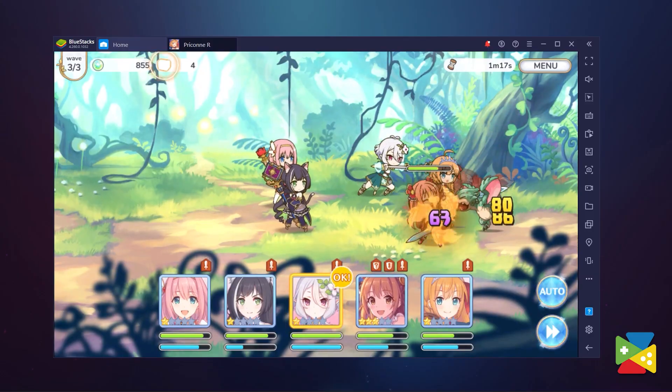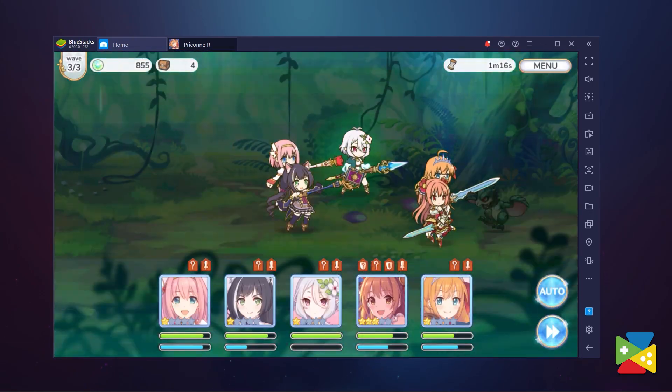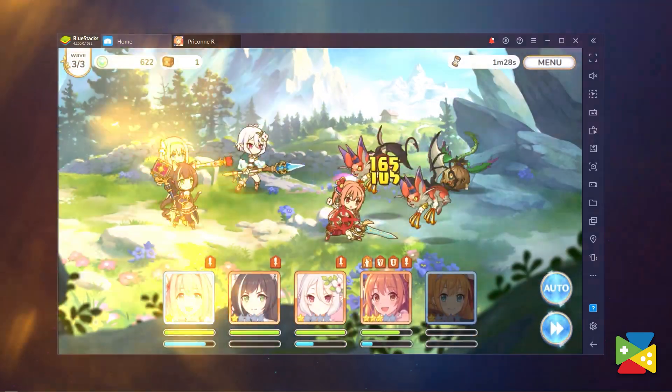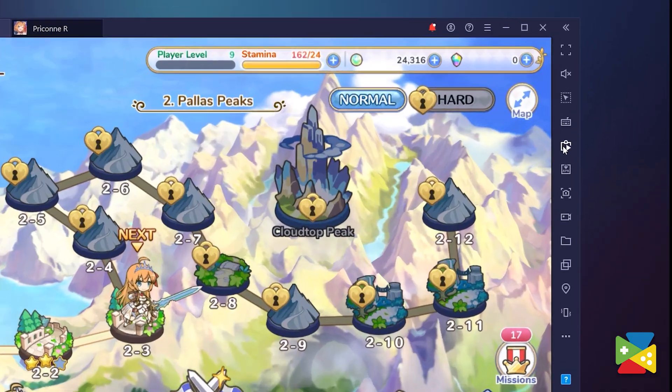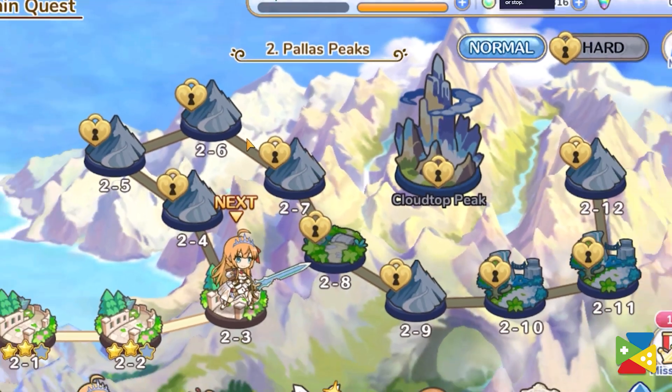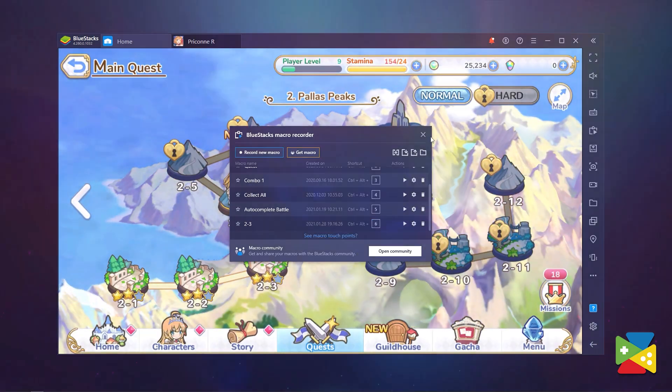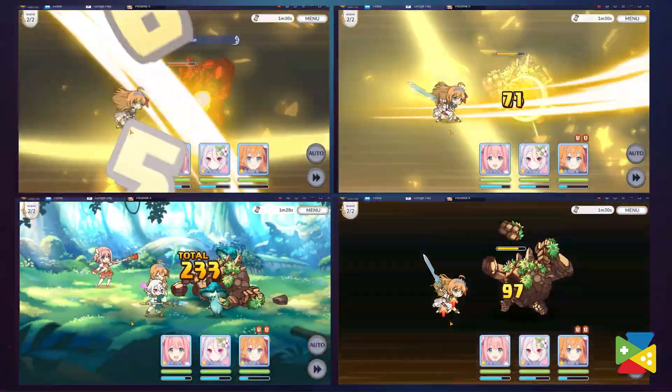The Macro feature is yet another tool available on BlueStacks that will improve your quality of life by a lot. And despite the game having an auto battle feature and skip tickets, some players want to take AFK gaming to a whole new level. This feature grants that wish by giving you the option to record a set of commands in-game, which you can replay indefinitely. All you need to do is hit record by clicking on this icon, do the action you want to repeat, and then press stop. Just save it and assign a name for it. The best part is that you can even combine this feature with Multi-Instance to automate the whole process of rerolling without having to press anything.